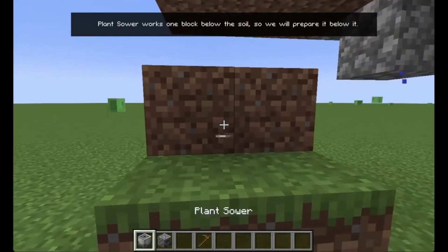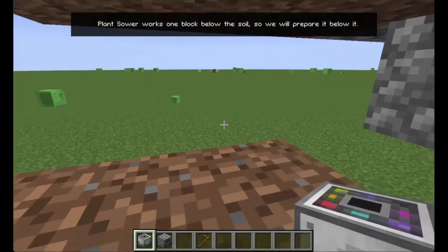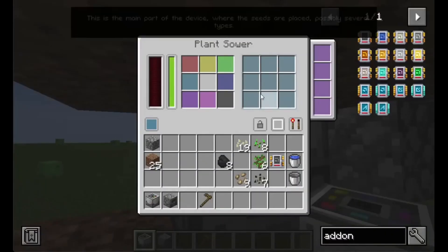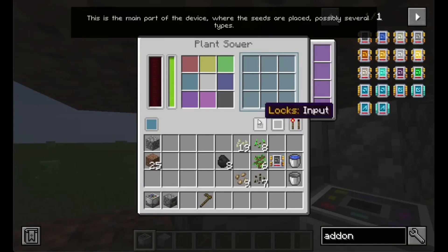Plant sower works one block below the soil, so we will prepare it below it. This is the main part of the device, where the seeds are placed — possibly several types.